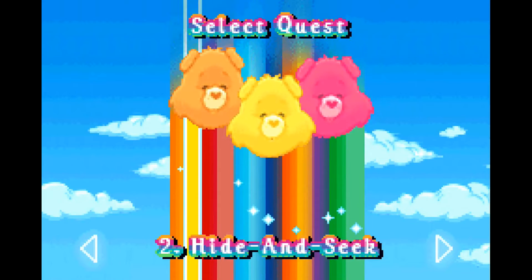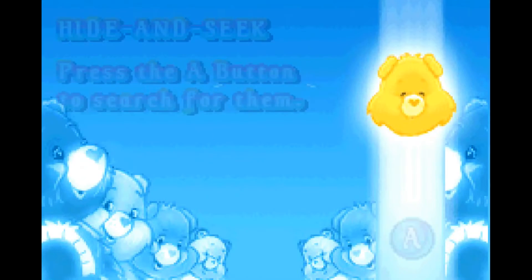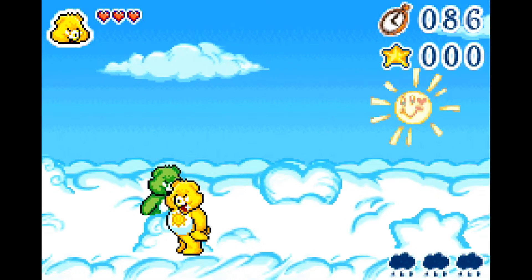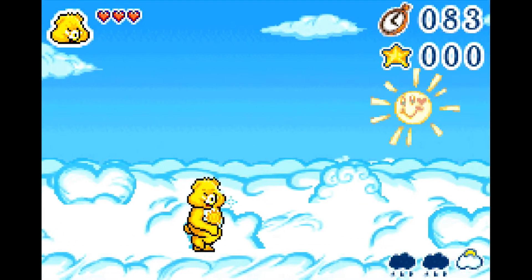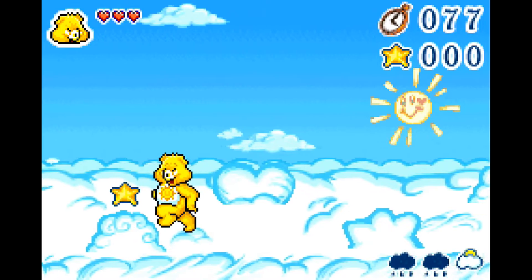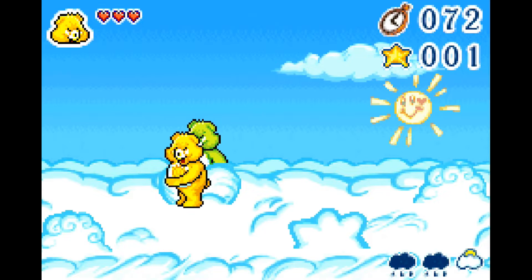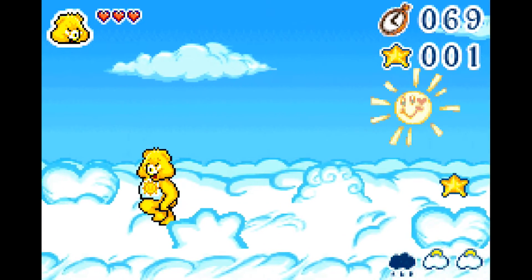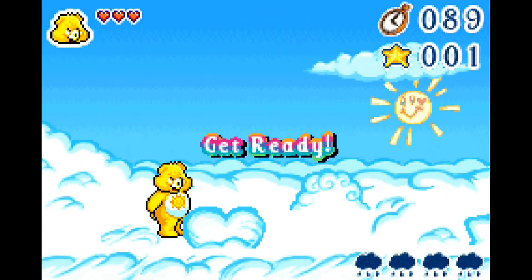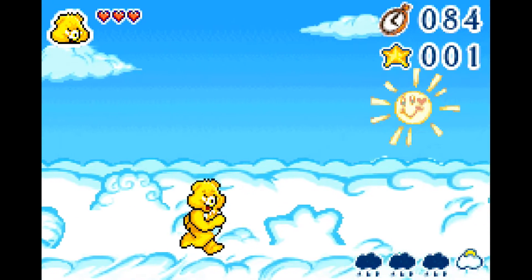Alright, it's time for the second quest, which is hide and seek. The Care Bears are hiding behind little tufts of clouds and we have to find them by walking up to the cloud and pressing A. Unlike the first quest, which took forever, this one lasts only three rounds — or three levels, as the game calls them. There are occasionally power-ups such as shoes which allow you to run faster, which makes sense because until you grab shoes, the Care Bears are apparently not wearing any shoes at all. Running faster while you have shoes makes perfect sense because you're less worried about destroying your legs and feet.